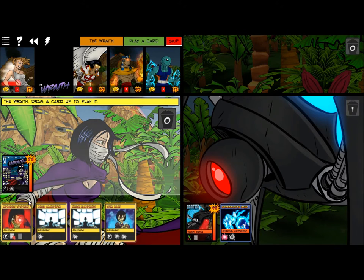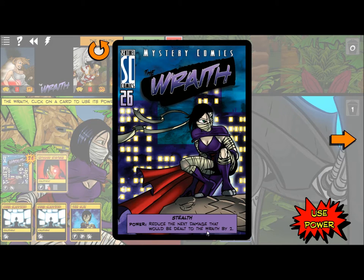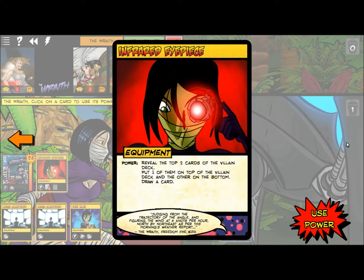This is going into play. This should go into play too, because there's a lot of environmental damage here. Okay, Wraith. I can use her basic power — the next damage is reduced by two, and it stacks. If she doesn't get attacked for a long time, it can stack up pretty high.